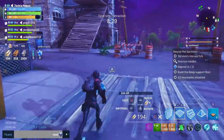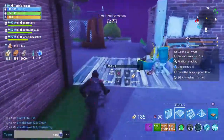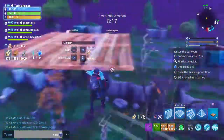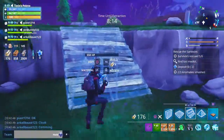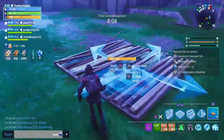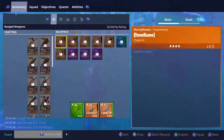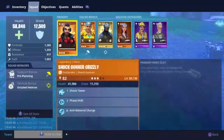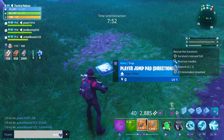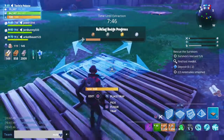Hey guys, another video with me. I've created a new way of transportation — well, not really. It's just something nobody really thinks about doing in game. Basically, it's how you get places quicker. You place these directional player jump pads — directional traps — as you can see right here.